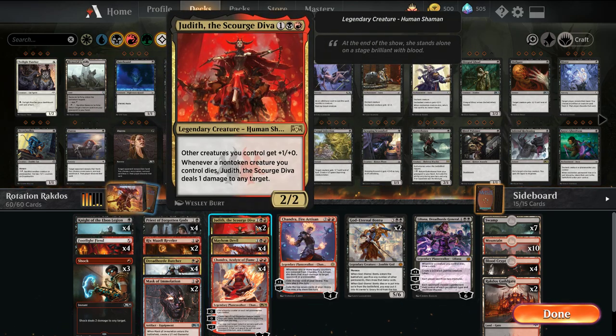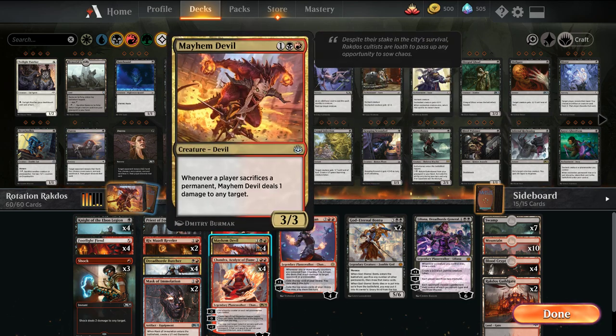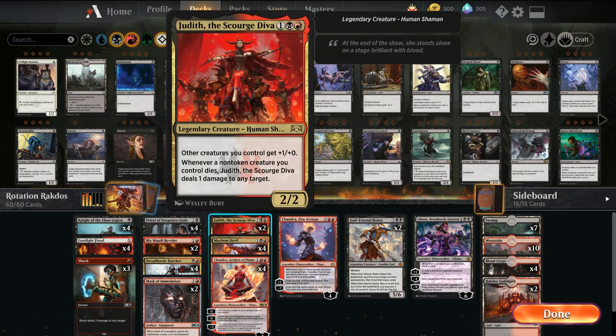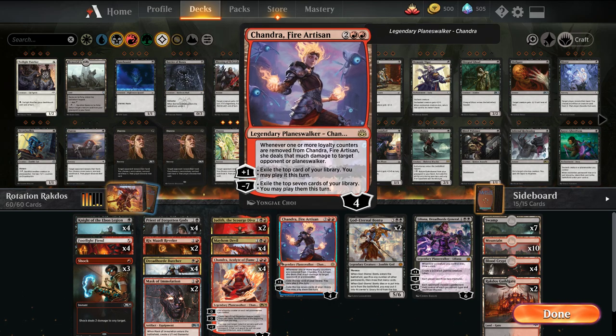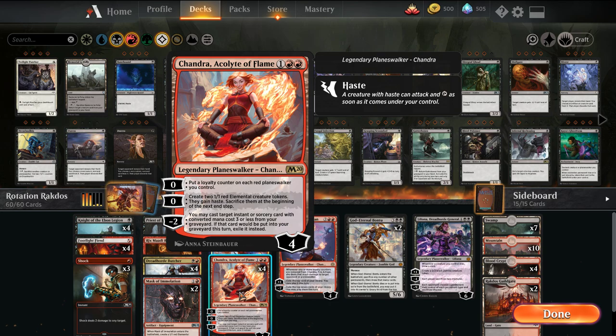I've added two Judith to my list, though in my current build I'm not playing Judith — I prefer Mayhem Devil and Chandra because it triggers off all sacrifices. Judith doesn't work with tokens, but she has an anthem for the deck, and when our non-token creatures die we get to ping any target. Mayhem Devil triggers off anything being sacrificed — even opponents' creatures. If an opponent Scapeshifts, they get hit with it. Chandra is primarily in this deck to create 1/1 elemental tokens.